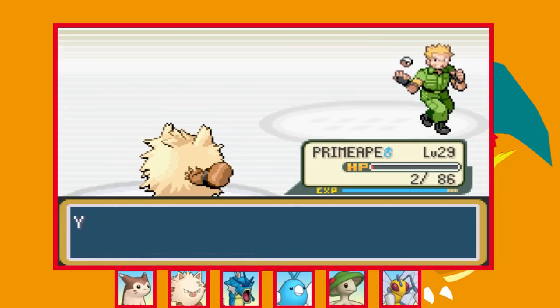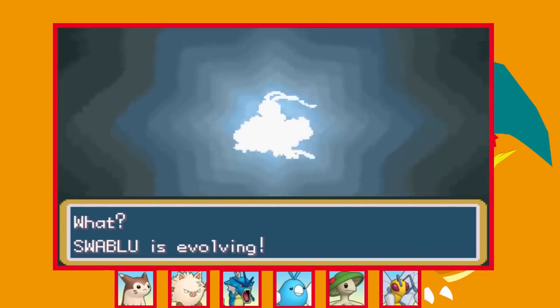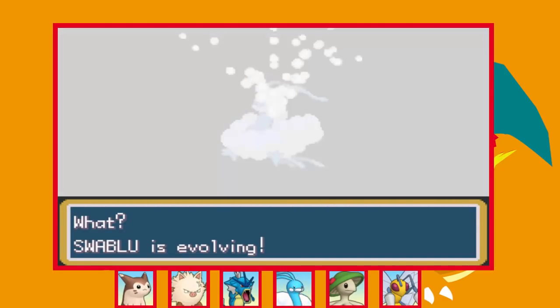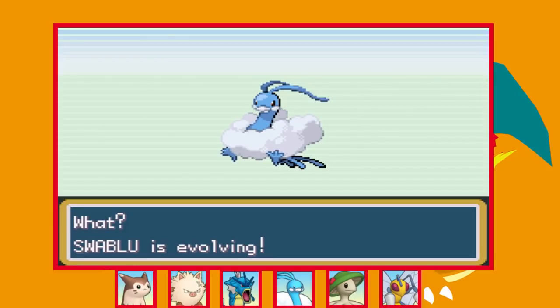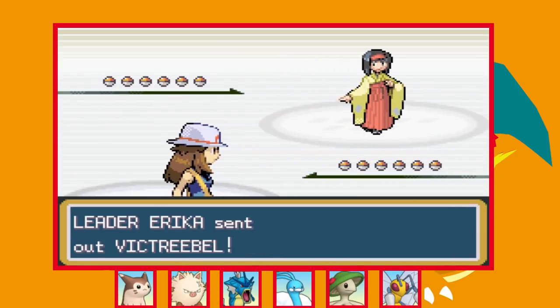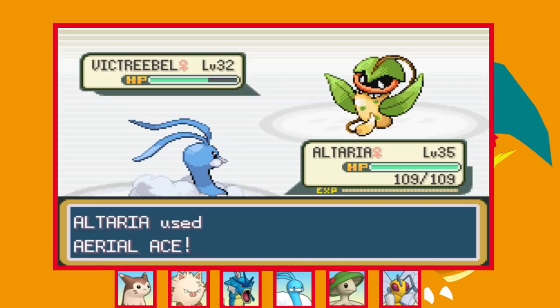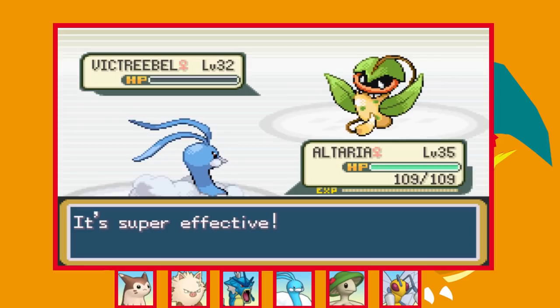We arrive in Celadon City and before fighting the Gym Leader I do some training with Swablu to evolve it into Altaria — I'm pretty sure Altaria is going to be essential to winning this fight. We face off against Erika so I put my new Altaria to good use. First up is Victreebel who takes over half from an Aerial Ace and just goes for a Swords Dance, so we outspeed and KO the next turn.